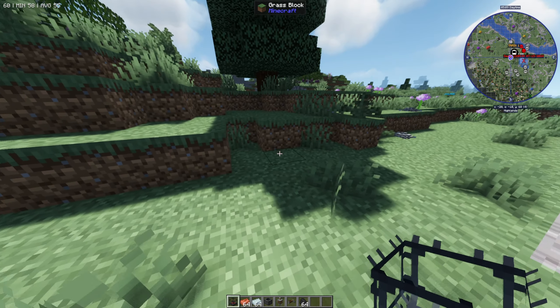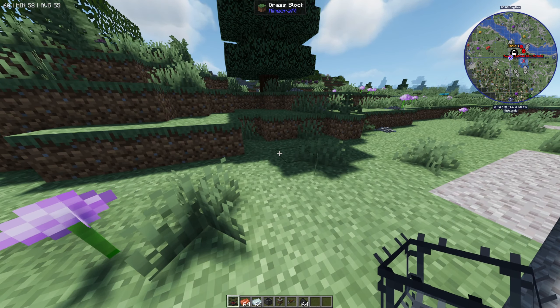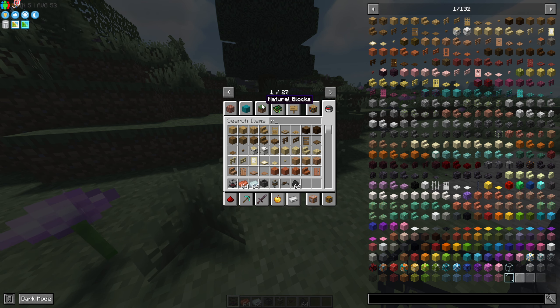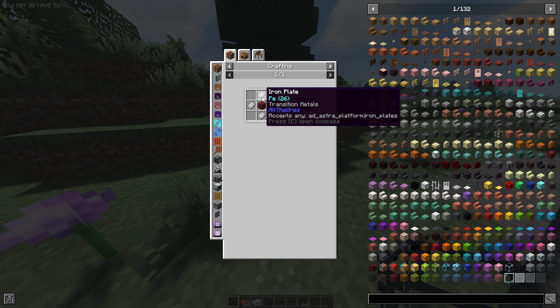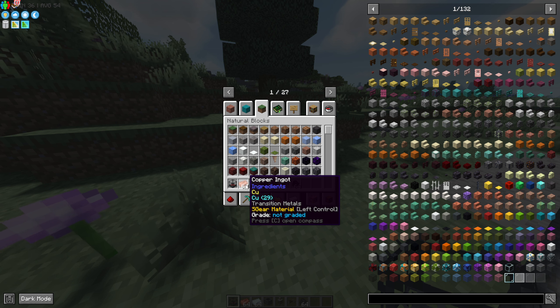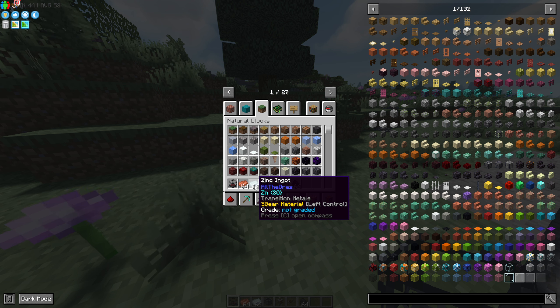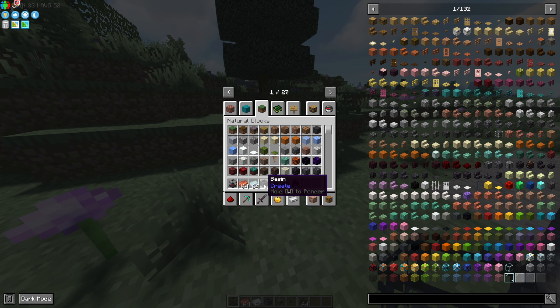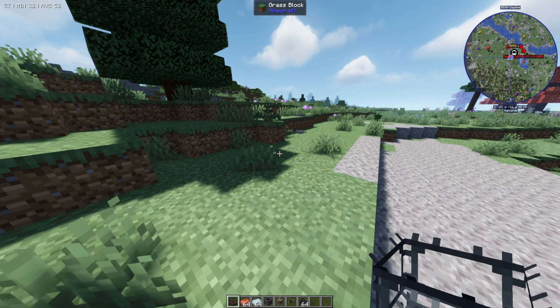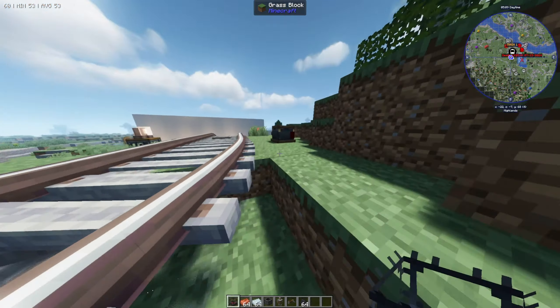First of all, you're going to need to get yourself a few things. The most important one is your blaze burner, which you can make with iron plates and nether rack. You're also going to need some copper ingots and some zinc ingots — both can be mined. You'll also need a basin, a mechanical mixer, something to power it (I'm just going to use a crank), and some coal.